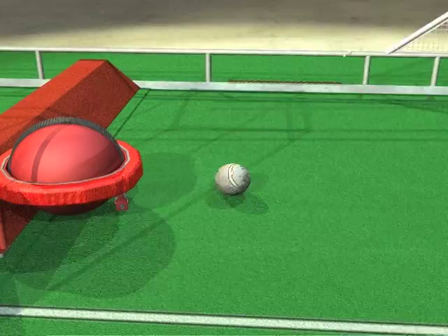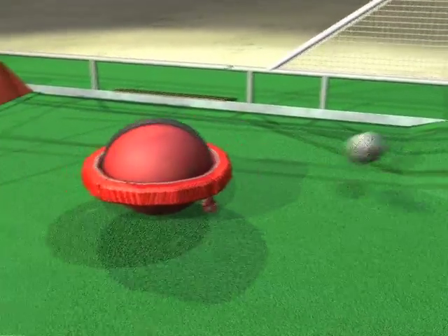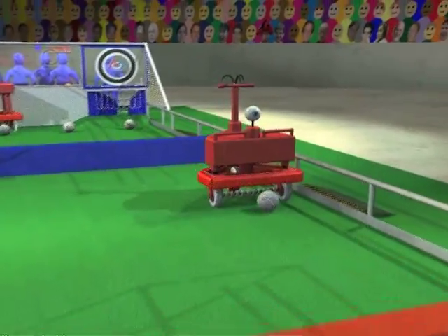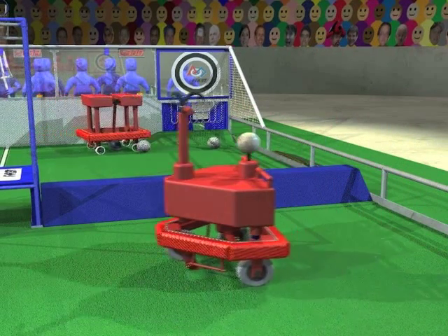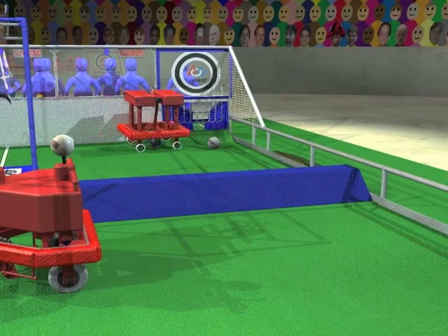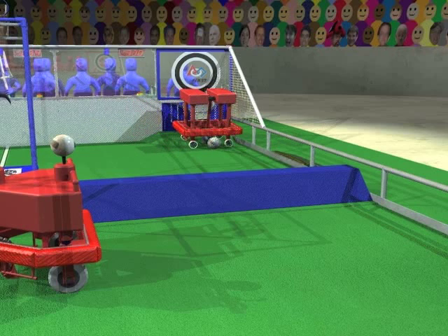The match starts with a 15 second autonomous period. During this period, robots try to shoot balls into their goals. After they take their shots, they move out of the way to avoid blocking their partners. This requires coordination between all members of the alliance.